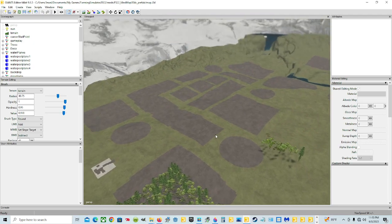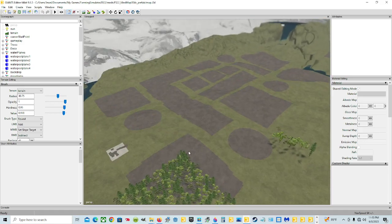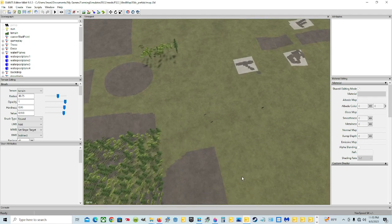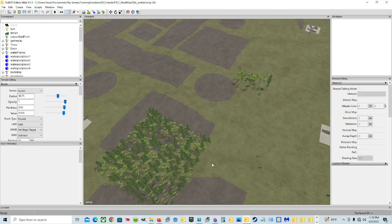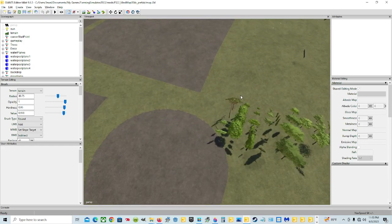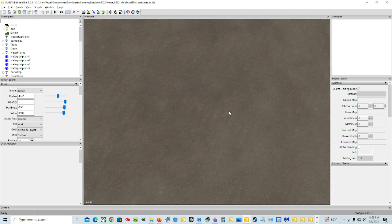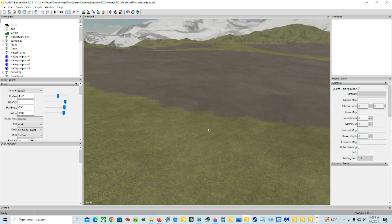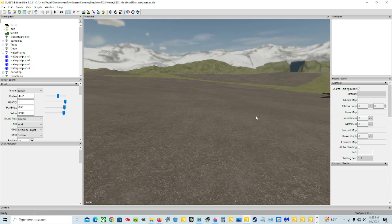So my point in this video is to show you the sizes of these fields and make you understand — on a 4x map or any map — if you're painting it down in the Giants Editor, it's actually going to look bigger in game. So you need to be careful, because the looks are deceiving in the Giants Editor. See this round field — it doesn't look like there's much here, but you get in game and it's pretty decent.